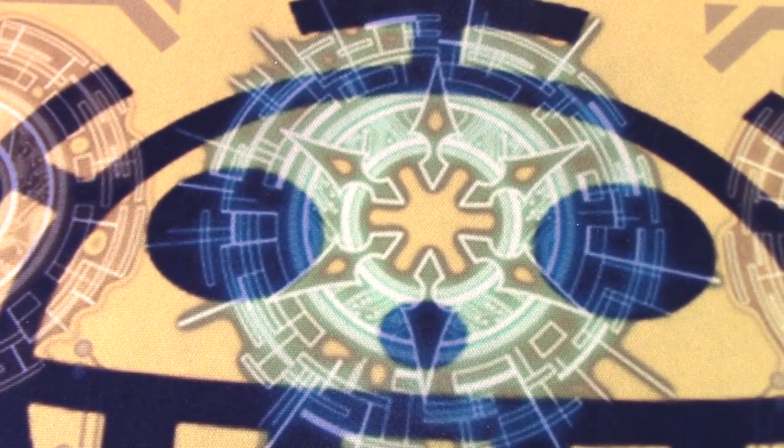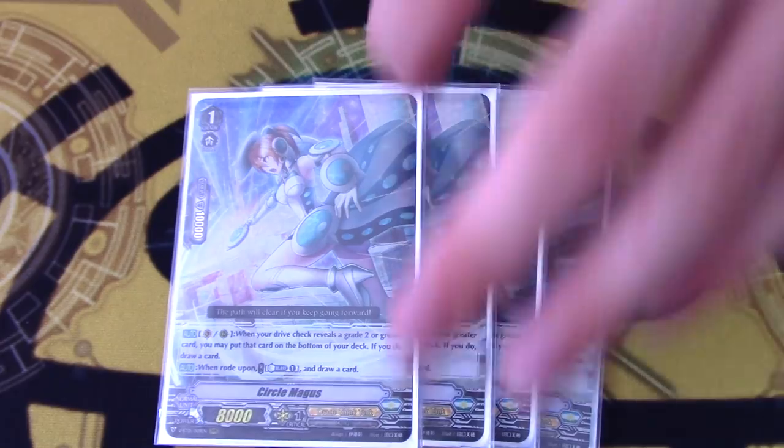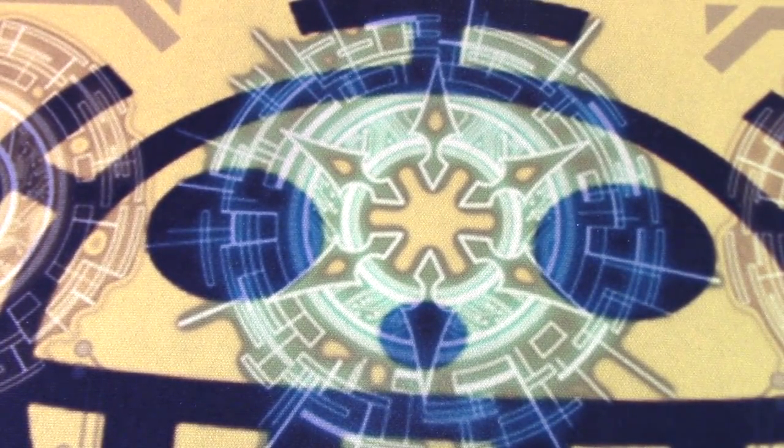Grade 1s: we're going 4 copies of Circle Magus. On vanguard or rear guard, if you drive check a grade 2 or grade 3 card, you can put it to the bottom to draw a card. And just to clarify — if you have two Circle Maguses, you don't get to put one back and draw two; that's not how it works. Also, when you ride on top of her, you can counter-blast one and draw. So with Lozenge Magus, you draw, ride onto Circle, and draw again. Circle's a great card — that's why it's a triple R, because it has those two solid effects.